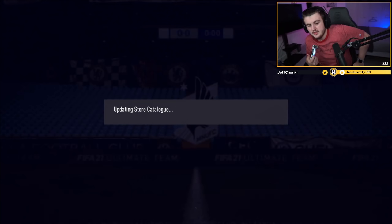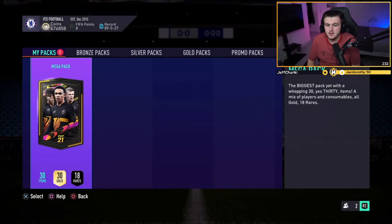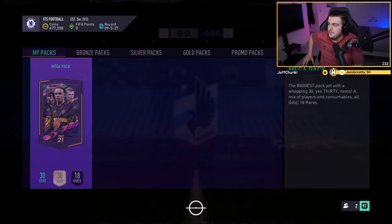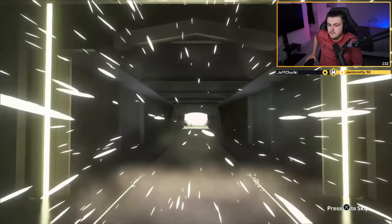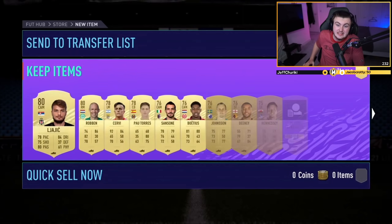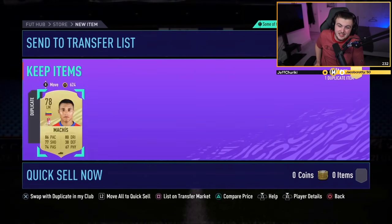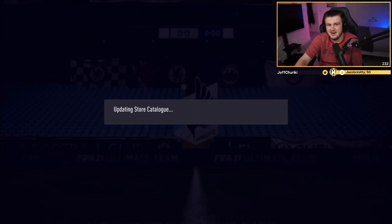Megapack now. What are we saying? Show us the goods from this Megapack EA, please. No back-to-back walkouts. Feels bad. I see nothing there. Saintmaximin, Sizzoko — someone that's worth something. Not too bad, but not amazing. Pretty average.